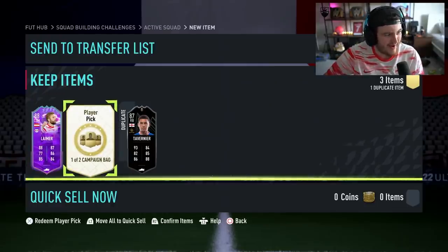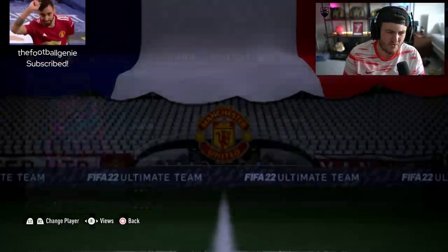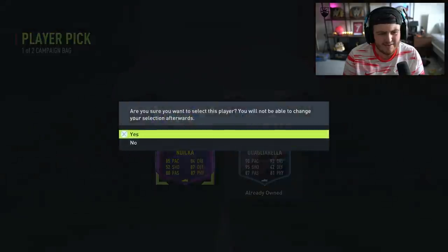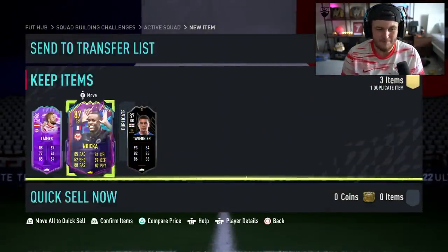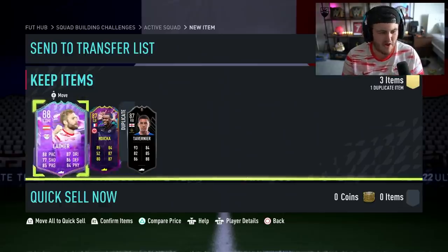These hiccups are not going away anytime soon — they're so annoying. Second campaign bag player pick. Is that good? Not great. 92 Quagliorello or 87 — I'm gonna take him. At least we've got a couple of Bundesliga players I guess. Not ideal, but maybe not awful.